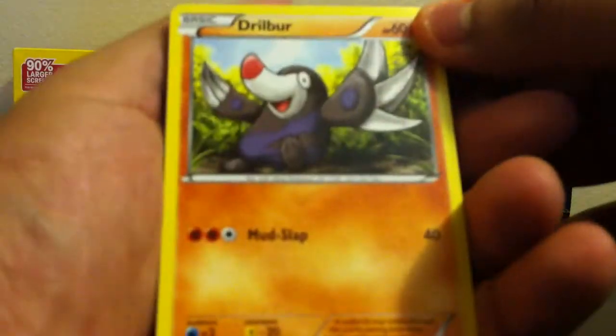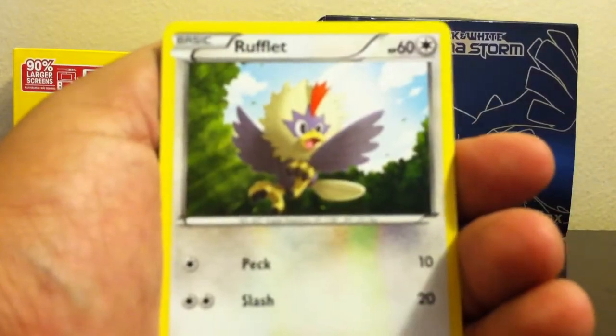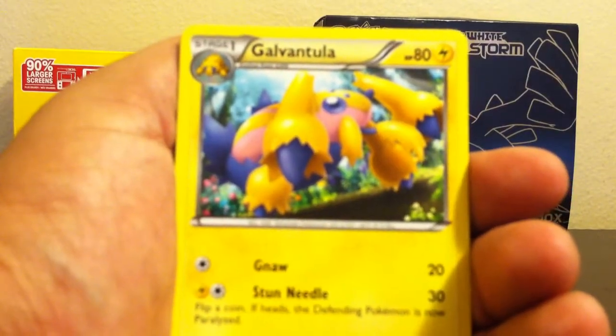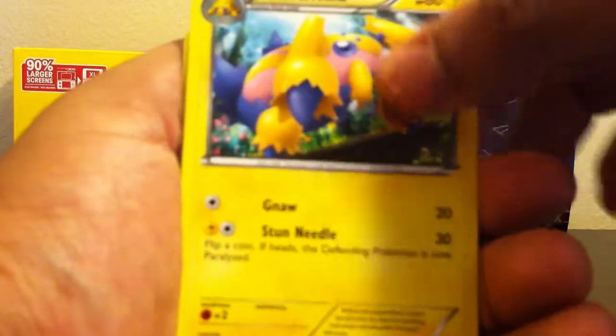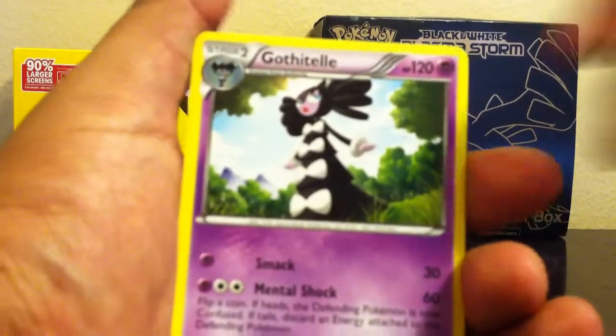Now moving on to the booster packs. Starting with what I think is the Tornadus pack. Cards are: Drill Burn, Deerling, Doves, Rufflet, Petal Dance, a Reader, Great Ball, and Galvantula. The reverse holo is a Sawk and the rare is a Gothitelle — not a holo, but okay. Maybe we'll get better ones.